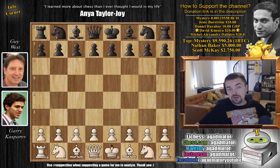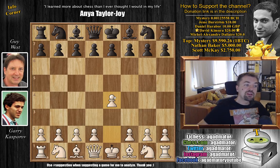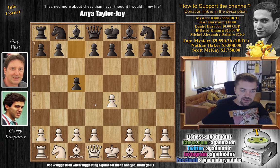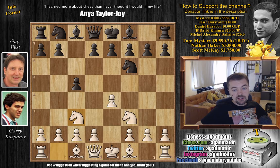Kasparov had the white pieces and he opened with e4, and we have c5 — the Sicilian Defense is on the board. We have knight f3, and now knight to f6. Usually you'll see something like knight c6, d6, or e6, but knight to f6 is also very playable — you attack the e4 pawn — though it's not all that popular today. We have knight c3 defending e4, and now e6.